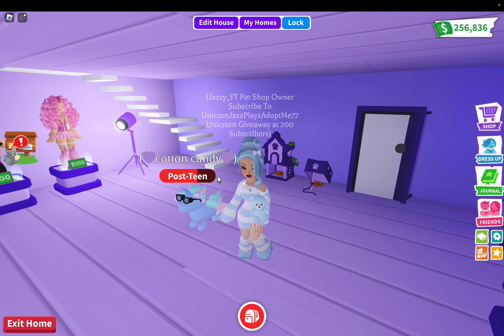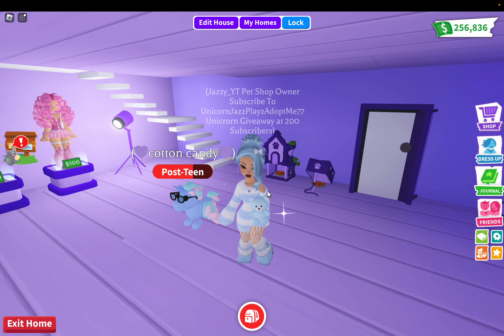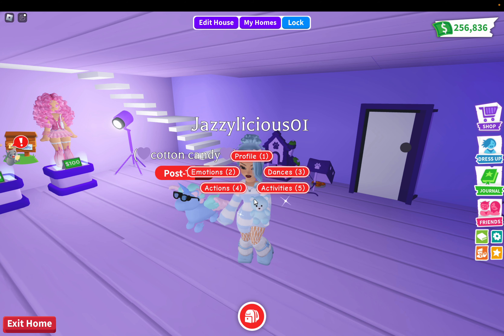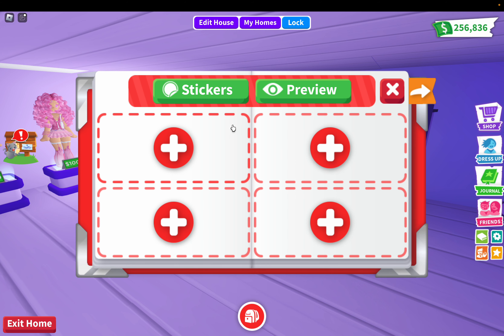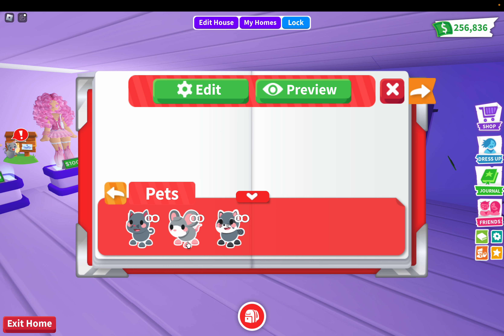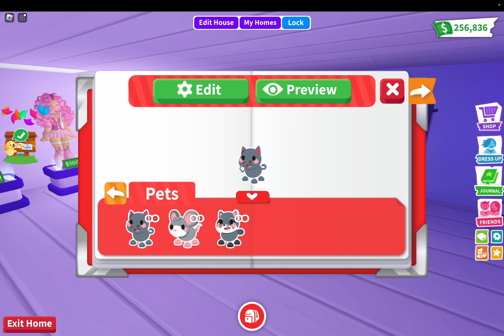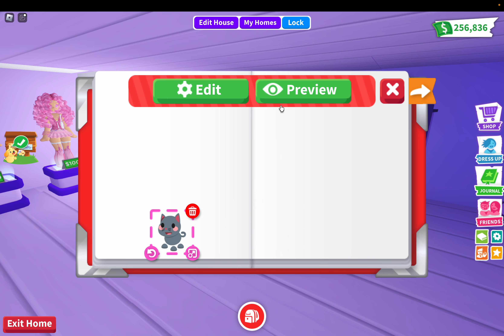Okay guys, let's click on your avatar profile — stickers. So this is where you get your stickers. What's this? Pets — okay, I have that. I don't know how you put this back. I don't want to throw it in the trash but I don't want to put it on my profile either. Can you put this back?